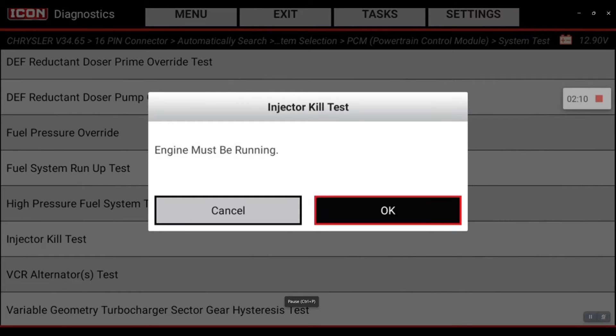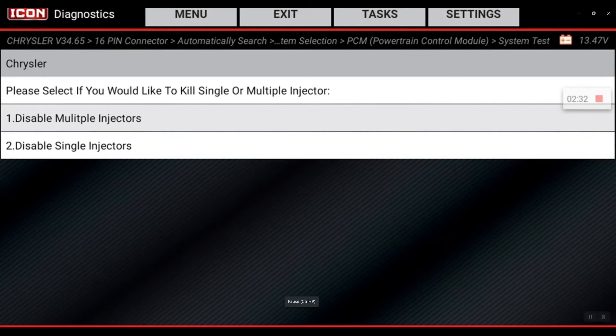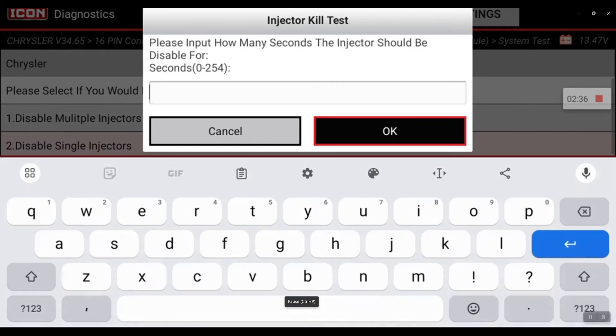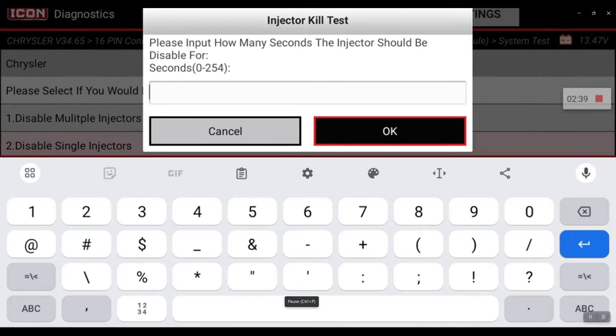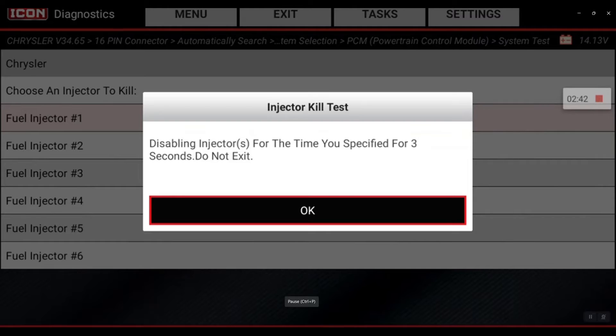I'm going to go ahead and start the vehicle now. The vehicle's running — I'm going to set my RPM at 900 RPM. I'll go ahead and start with injector number one, disable it for a few seconds. All set — three seconds — feeling that shake now.